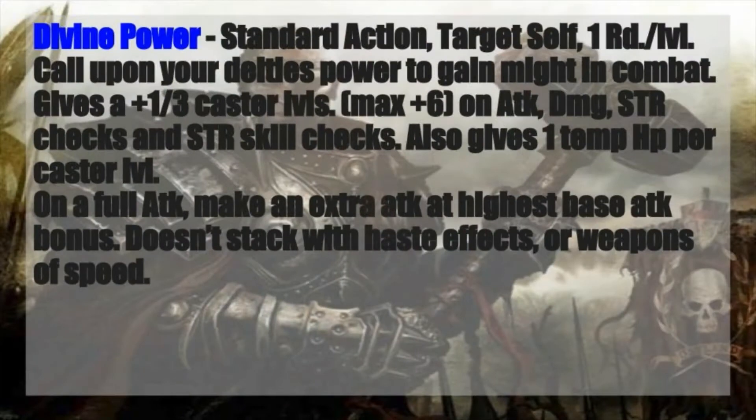For something that will let you buff yourself up quite a bit, we go to Divine Power. It's a standard action cast, targeting yourself, and it lasts one round per level. You call upon your deity's power to gain might in combat — this gives you a +1 bonus for every 3 caster levels, maxing out at +6, adding to your attack, damage, strength checks, and strength-related skill checks. It also gives you one temporary hit point per caster level, and on a full attack, you make an extra attack at your highest base attack bonus.